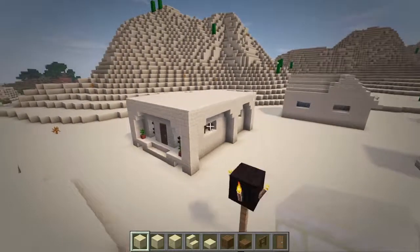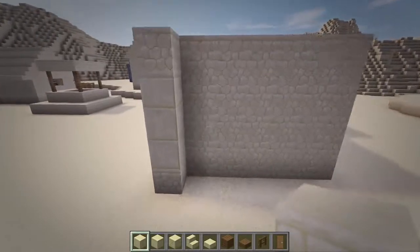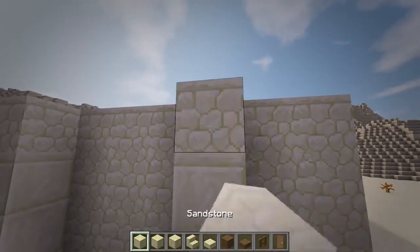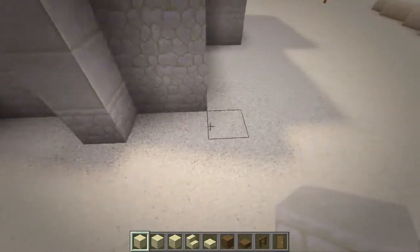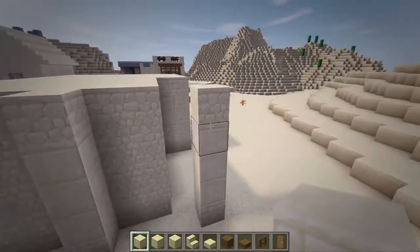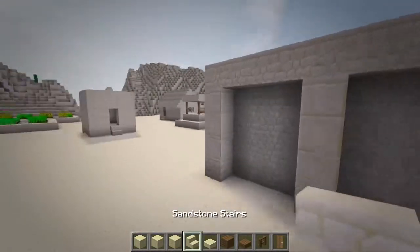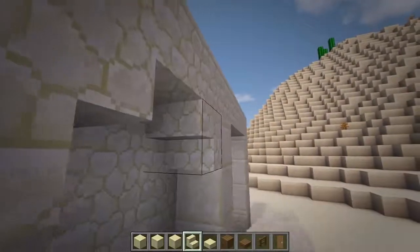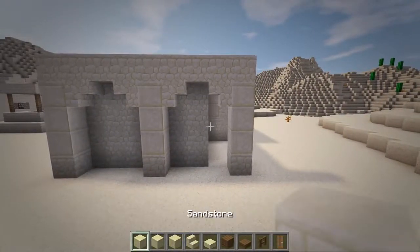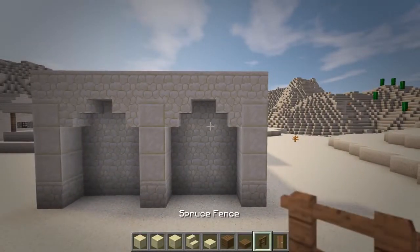Now that the right side wall is complete, we'll move on to remodeling the back wall. So let's start by adding another column of sandstone and smooth sandstone three blocks over from the left corner. Then go over another three blocks and add another column. Now connect these columns at the top row with sandstone blocks. Next, add stairs at the top corners. Now fill the gap at the back wall here with sandstone. Then we'll add spruce fences at the center of these arches for windows.